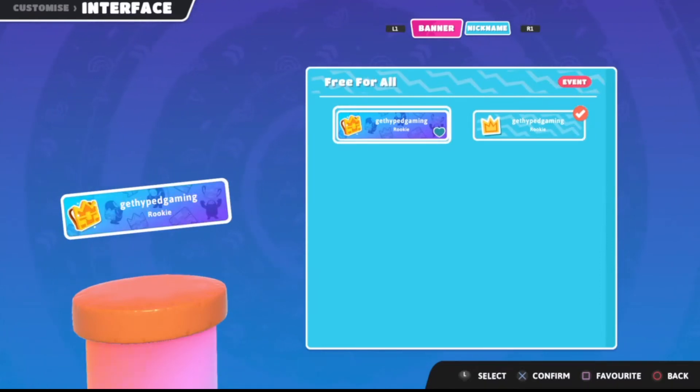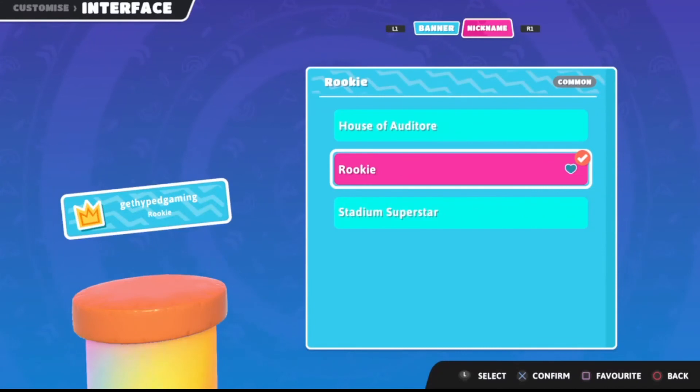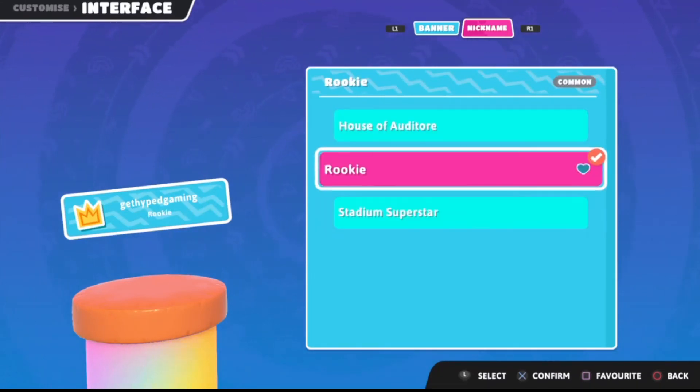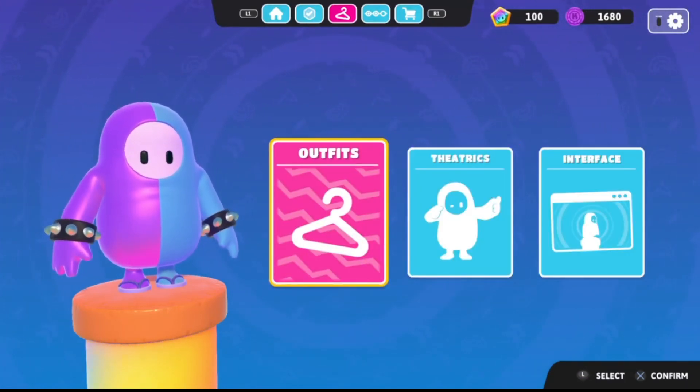Under interface you can change your nickname as well — whether it be rookie, stadium, stupid star, or whatever you'd like. So those are the three customizable options and how to change them in Fall Guys. As always, if you have questions let us know in the comment section below — we're happy to help out and we'll see you next time.